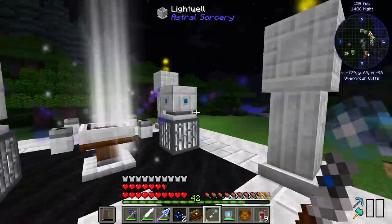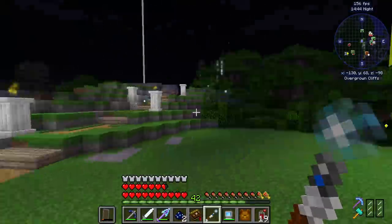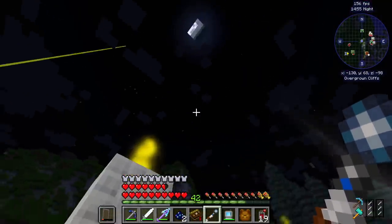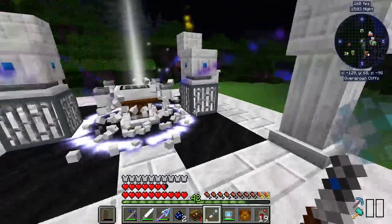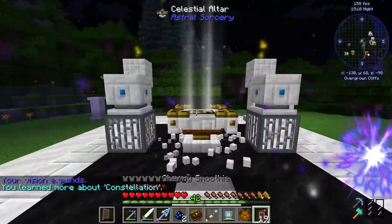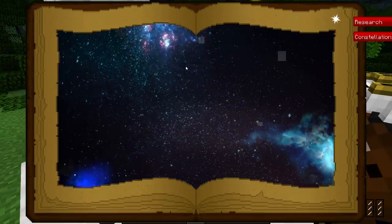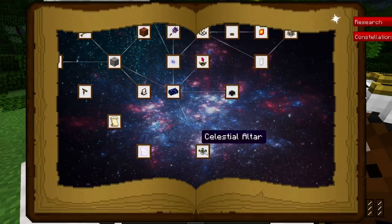We got tons of starlight and we only used a couple of aquamarine - I barely used any aquamarine through this whole process. We've also built up tons of sand, which is really nice. If the bar is red, this is basically saying the structure is not valid. So what we're going to have to do is upgrade this structure. You want to get this altar before you upgrade the structure - I have done it a ton of times where I built the new structure and then realized I can't craft it. The dimensions are pretty simple: a seven by seven square of sooty marble, and then you just surround everything with your normal marble from Astral Sorcery.